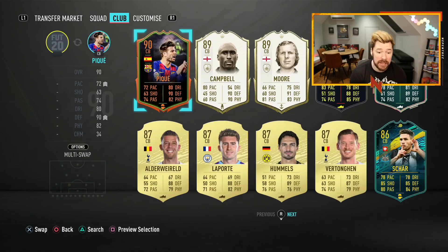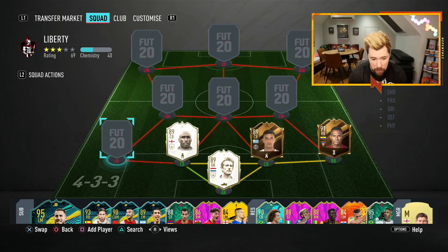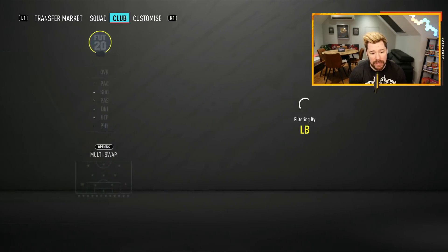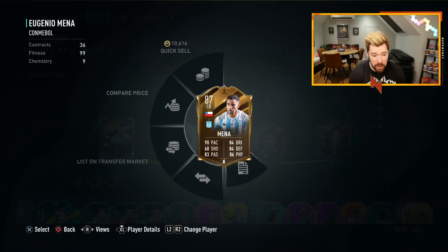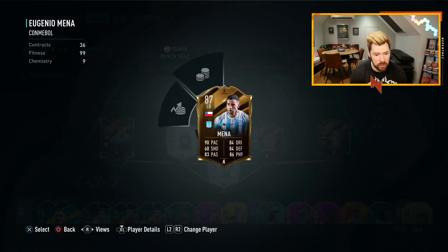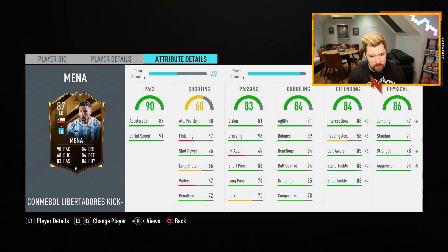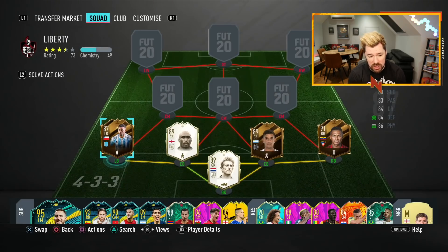In that centre back next to Polenta, we've got Sol Campbell — our pack-pulled first-owned Sol Campbell from yesterday's episode going in there. And then at left back, we're going to be using Mina. I had to go and purchase him — bought him for 58K, so he's actually up a little bit right now. We made a tiny bit of profit on him.